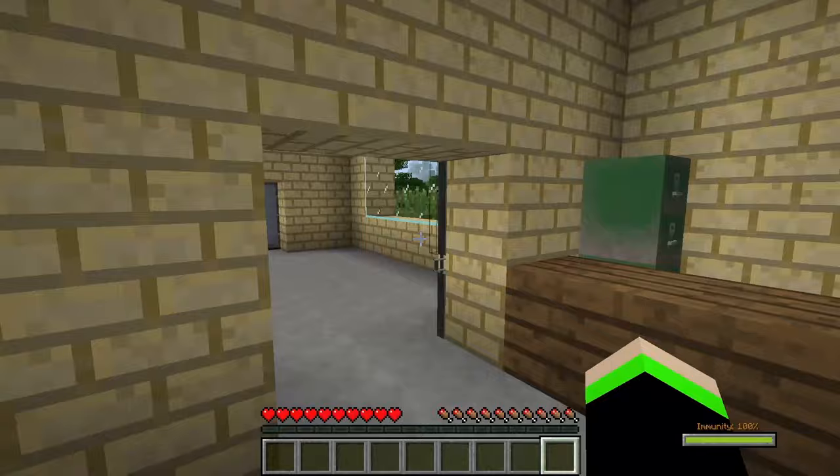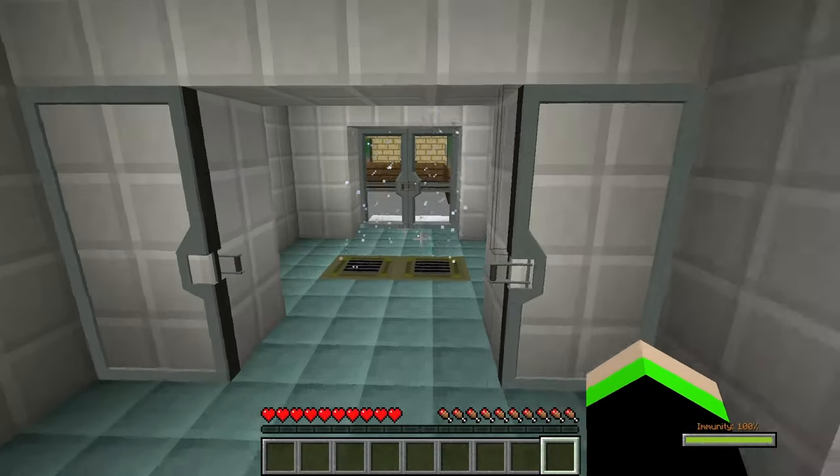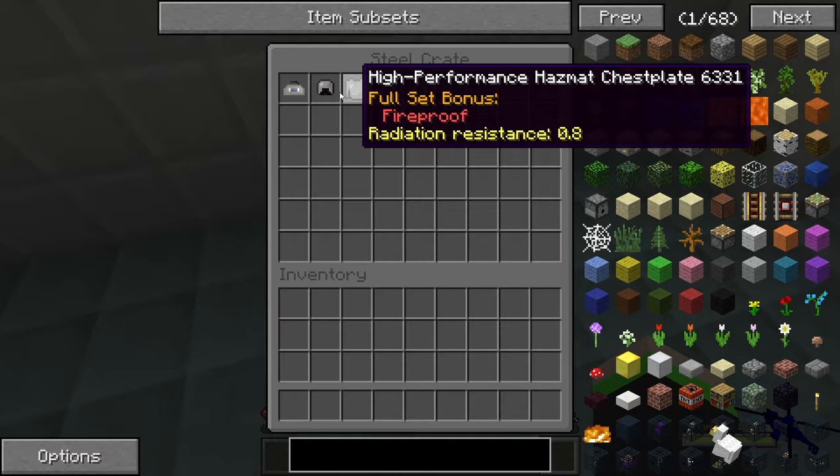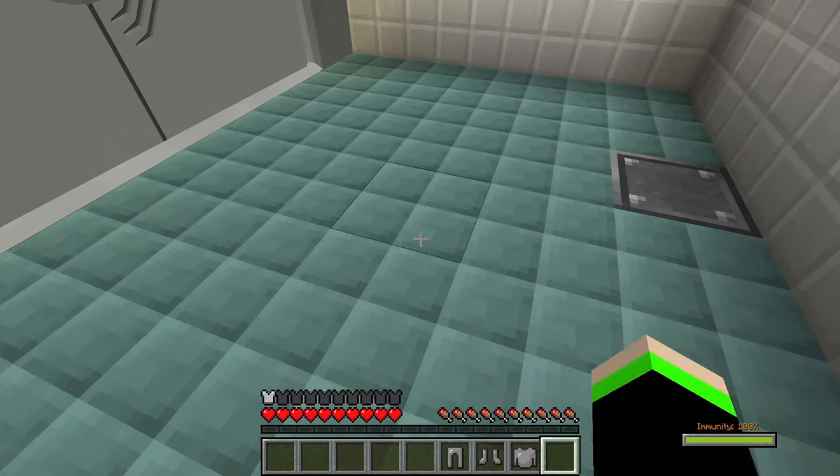First things first, we're going to break into the laboratory here. There are all the airlocks. Let's at least close the door. I don't want to cause a catastrophe yet. There's the hazmat kit on.